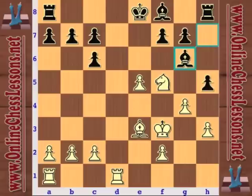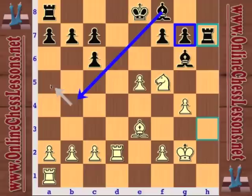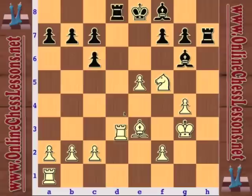Bishop g6, trying to open up the h-file. Rook to h7 — so now the bishop could come to b4, maybe reroute to a5 to b6. King g3. This is the thing about the Berlin Defense: because these pawns are so tough to crack, black doesn't usually move any other pawns except the h-pawn, so he doesn't have any weaknesses, and it's very tough for white to attack him. But f6 here really didn't work out too well.